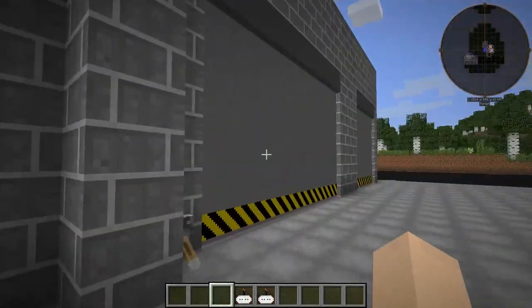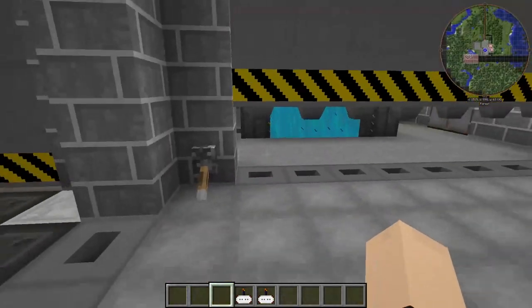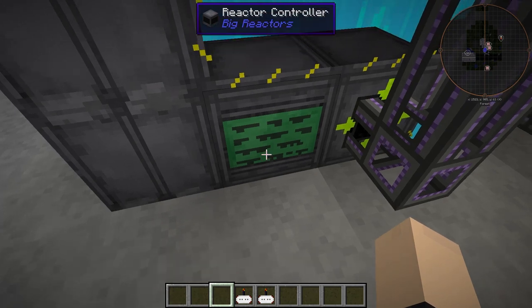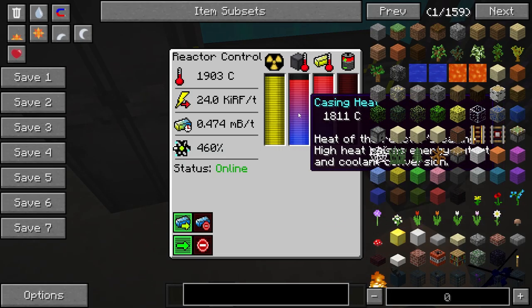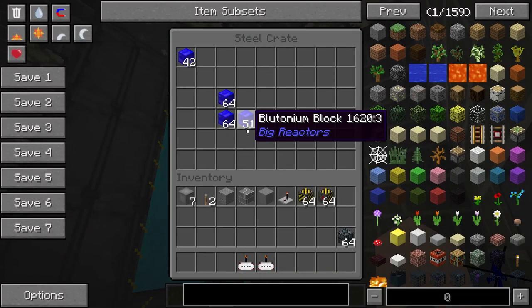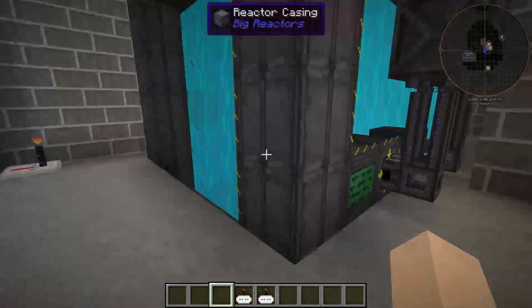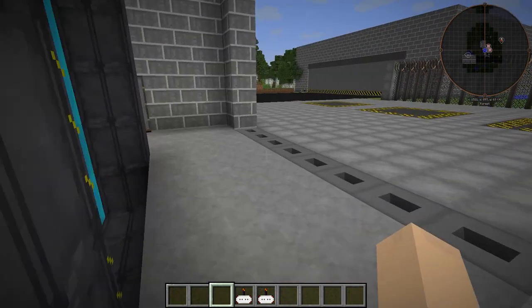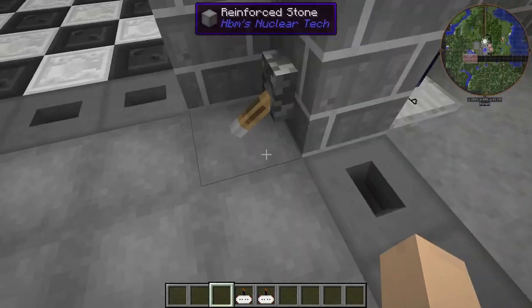Our nuclear reactor is actually out here. This is a very vulnerable place — I did not pronounce that right. Regardless, moving on. We have plenty of fuel, we could add some more of course. It's pretty much it so far. A lot of power going out, which is good.